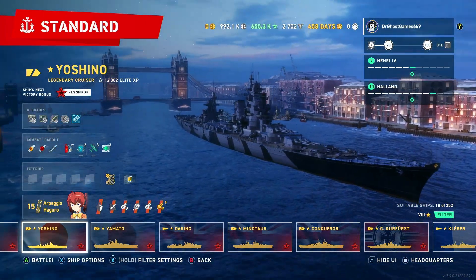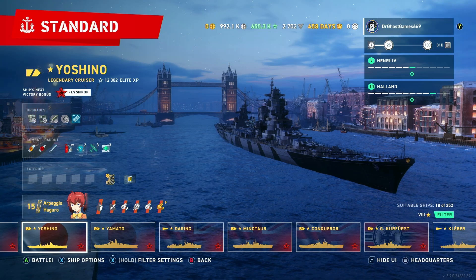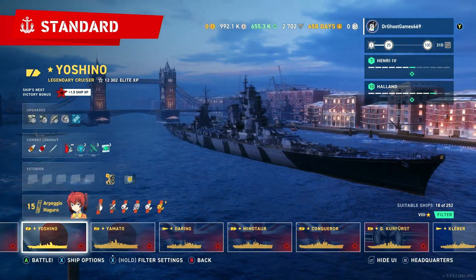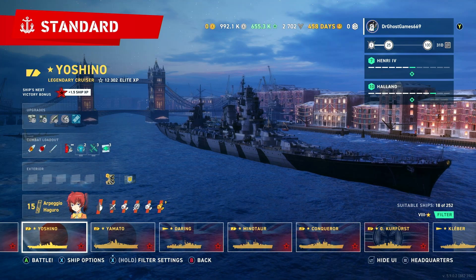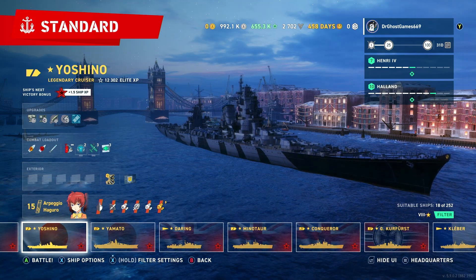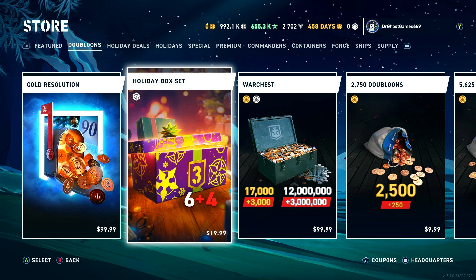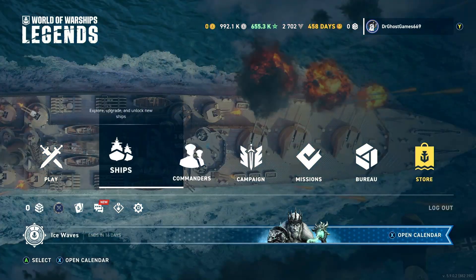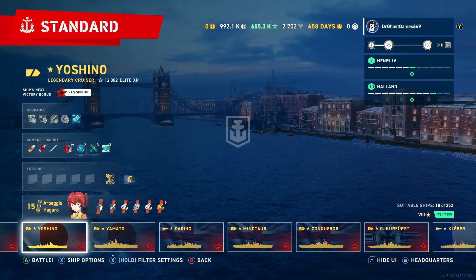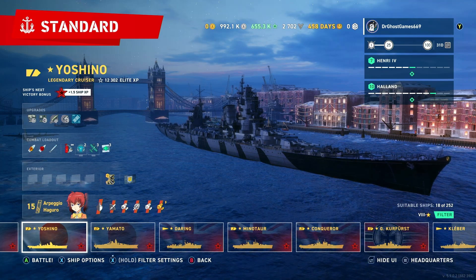This cruiser was available a few months ago during an event, and the only way to get it was through event currencies. It's a very rare ship — the only way to get it now is through crates, and that's exactly how I got it. Shout out to my friend Simp, he sent me like $20 without even me asking him. He said go get yourself this bundle in the store, and I did exactly that. The ships I got were the Yoshino, the Musashi, the Cossack '38, and the Molotov.